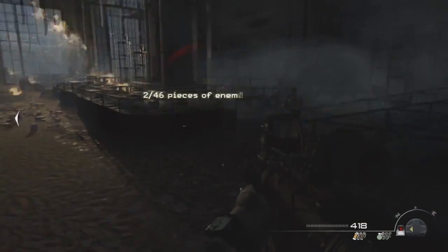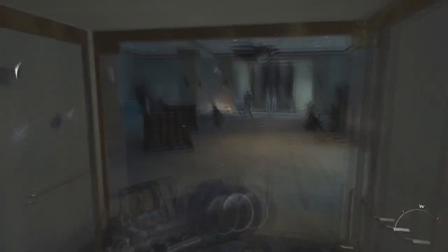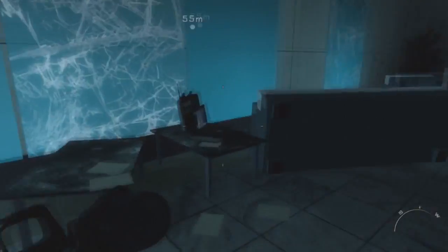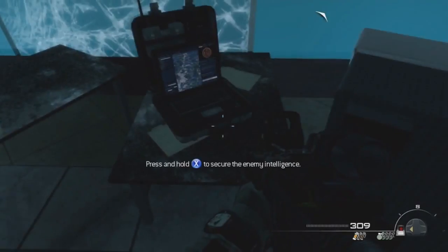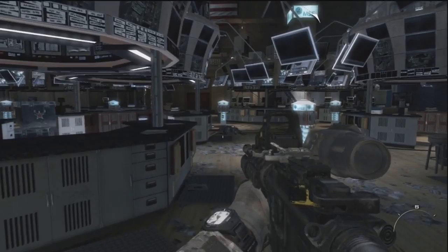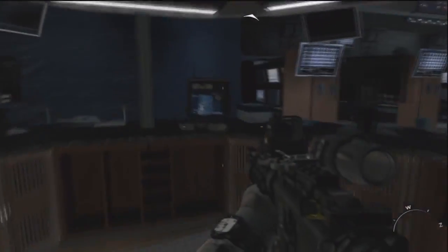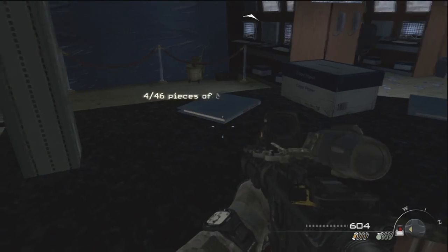The first intel is right after the plane crashes into the building — go into the little bedroom and it's going to be in the corner on the ground. The second one is after you jump off that little staircase and you're in a jewelry shop — it's going to be on that little desk. The third one is located after you kill all the guys outside and regroup with your teammates — it's going to be by all these little blue windows on a little table. The fourth intel is found on the Stock Exchange floor level, at the very back at the very last kiosk on your right.